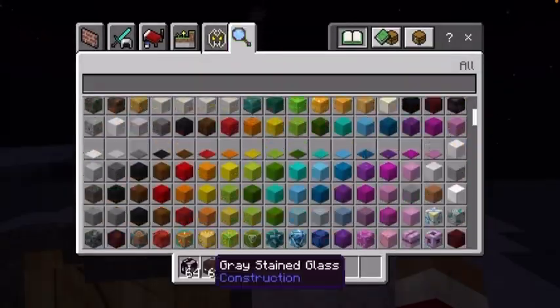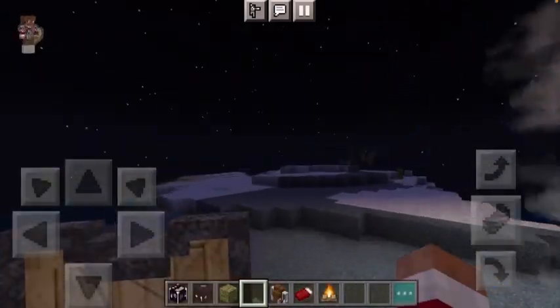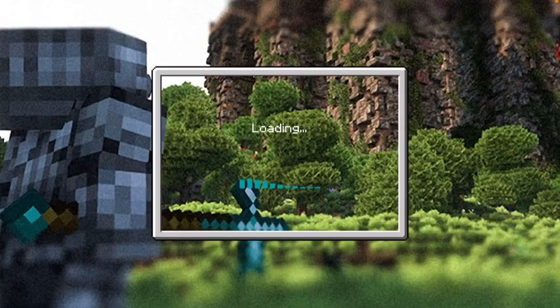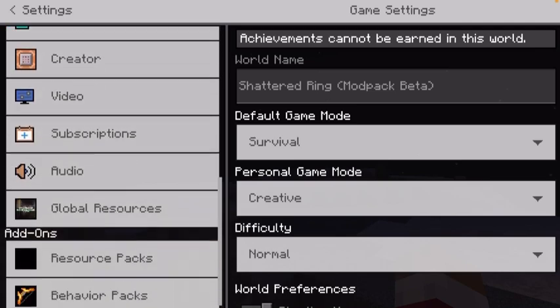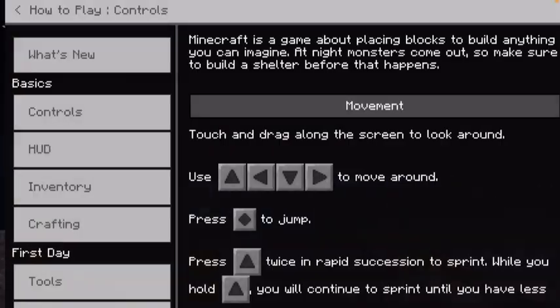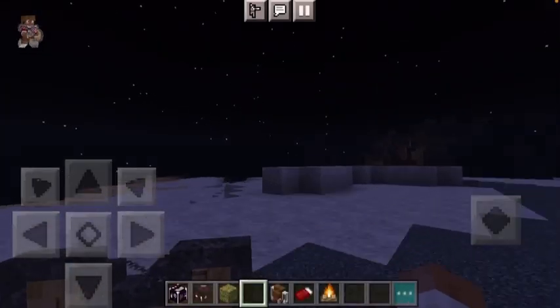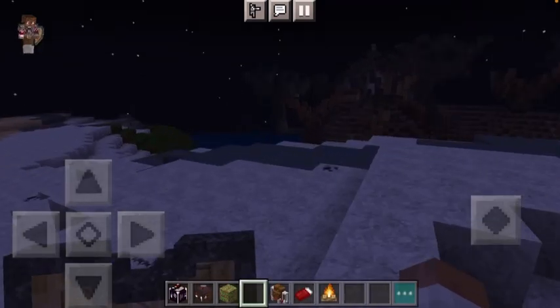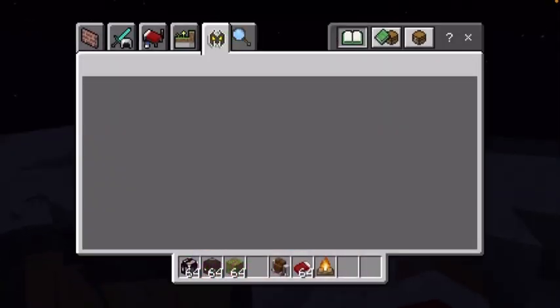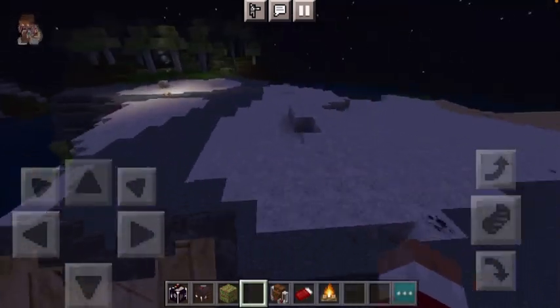Some of the loading screens — you have to go into the End and stuff like that to see those loading screens. Right here, that's probably another bug — they're supposed to be the Mousy Mobs thing so you can see what they do and what their weaknesses are.